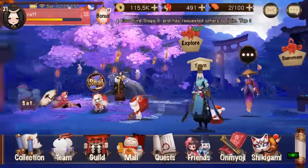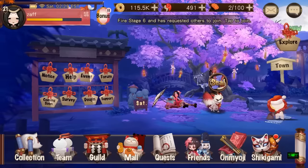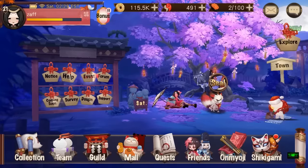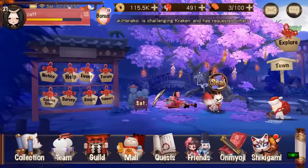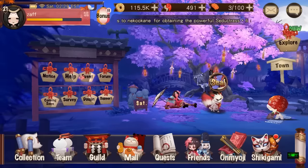So what you want to do is from your main screen just slide to the left and you can see this thing right here that holds eight things. It says Notice, Help, Event, and Forum.